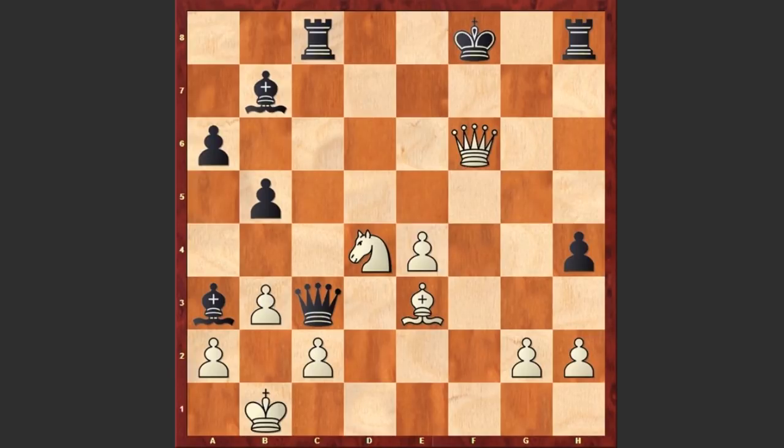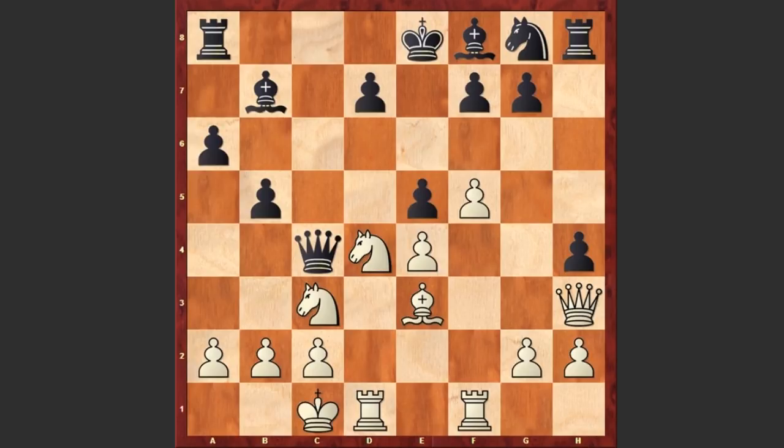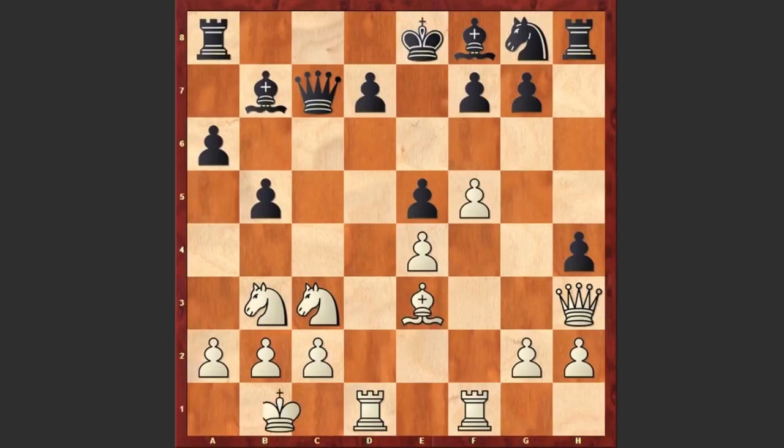Let's go back. In this game after Rf1 we see e5, then Nb3. At some point this knight can jump to the a5 square causing black a lot of problems. Qc7 and Kb1 — a prophylactic move, always useful when you are castled queenside.